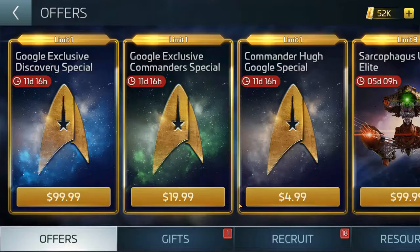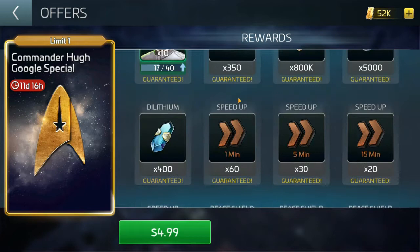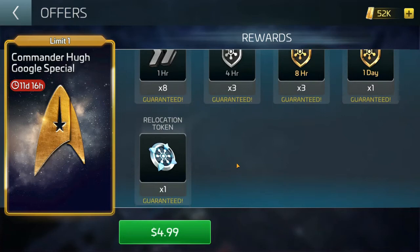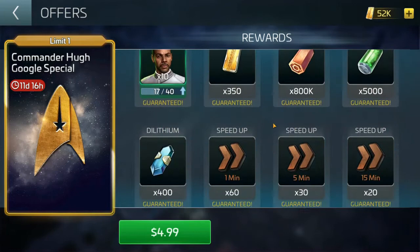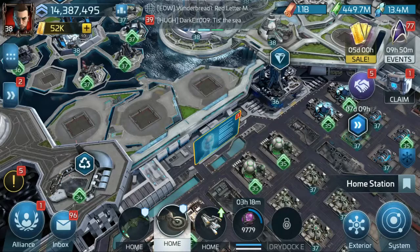I do like this pack. If I was going to blow $20, I would definitely get it. The third pack is the Commander Tier Special — comes with ten Culver shards, an officer unlock, a dash of latinum, a little bit of this and that, with the same amount of speed-ups as the other pack, slightly fewer shields, and also a relocation token. It's a $5 pack — a nice little piggy bank offering, not bad at all.